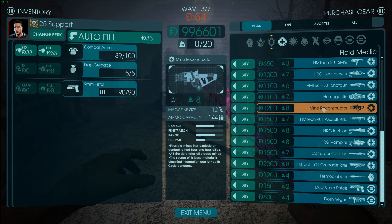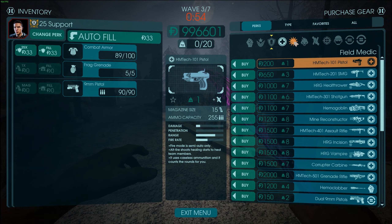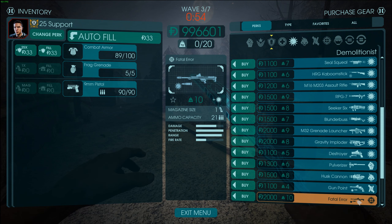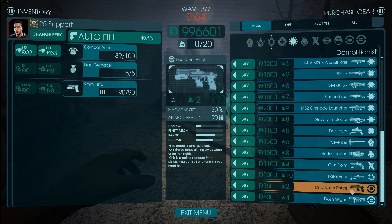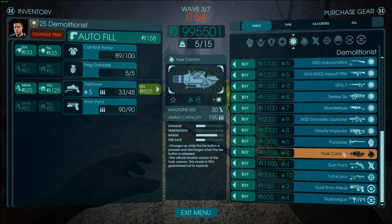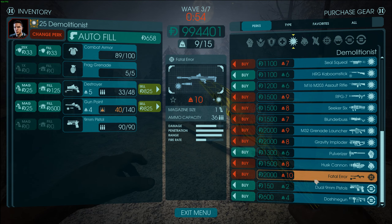That was the Support. Does the Medic have anything? No, he doesn't. What about the Demo? The Demo has the Destroyer, the Gunpoint, and the Fatal Error. Alrighty, I guess we're going for the Demo. Let's just see what the Destroyer and Gunpoint are all about.